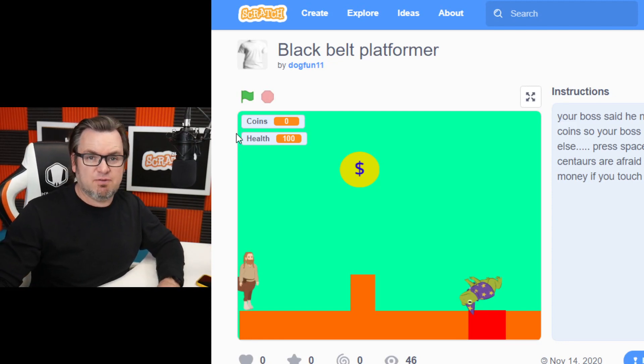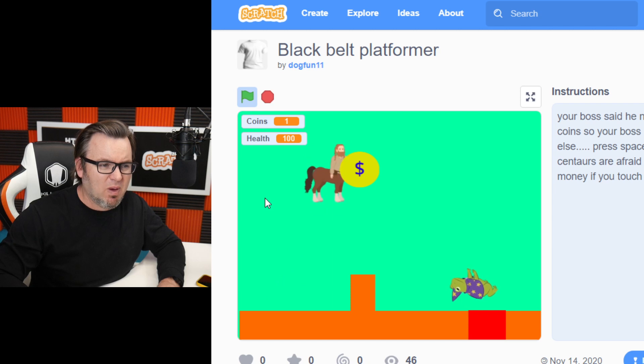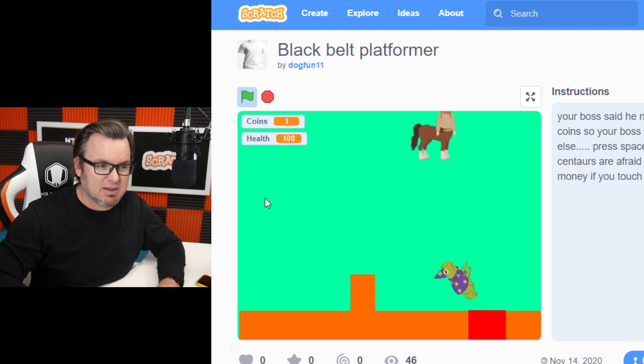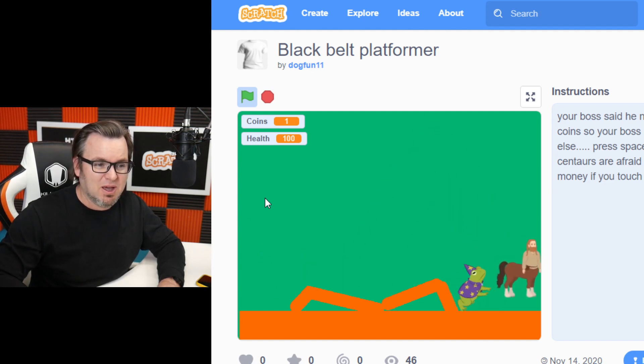We have a platformer by DogFun11. So let's see how this goes. I can jump — wow, you can really jump. I like that. The upside-down frog is not going to get me. Okay, here we go. That was a little easy. That was kind of like the same level.